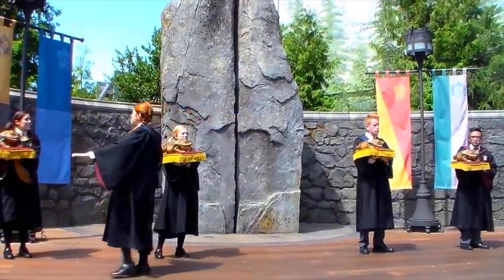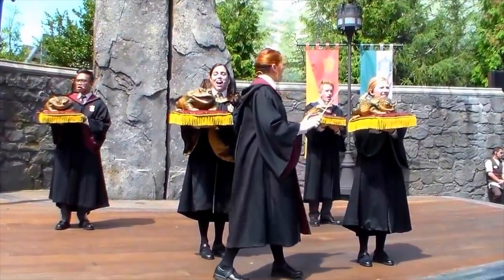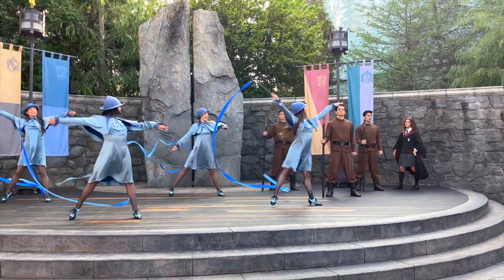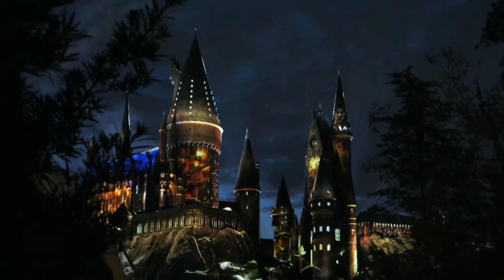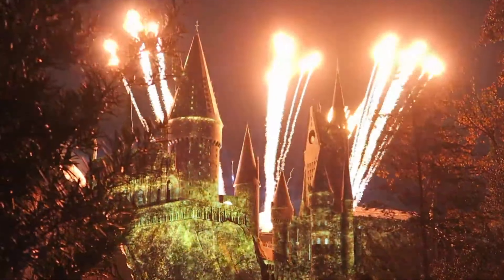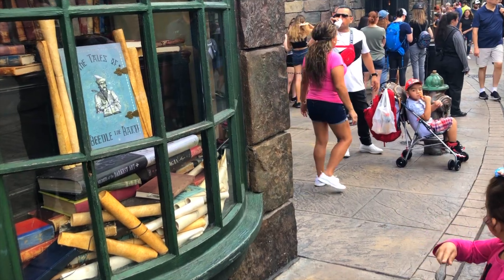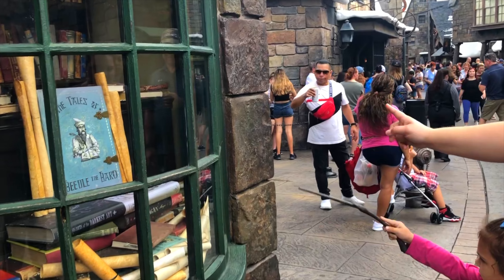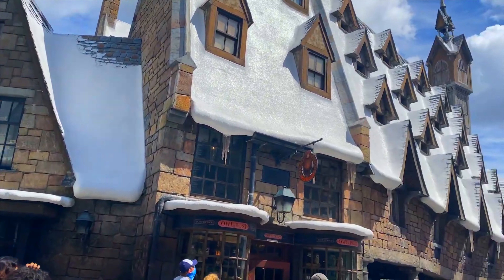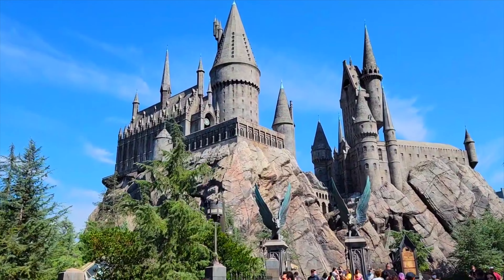Throughout the day you can watch one of two shows. Frog Choir is an acapella performance of some Hogwarts students and their frogs as they sing familiar wizarding songs. And the Triwizard Spirit Rally sees the students of Hogwarts, Beauxbatons and Durmstrang perform dances to cheer on their classmates. In the evening you can enjoy the special projection show The Nighttime Lights at Hogwarts Castle. It celebrates the four houses of Hogwarts, backed by the legendary John Williams musical backdrop. The show changes throughout the year with unique versions during the Halloween and winter holidays. Also throughout the land there are many different interactive wand experiences which helps bring the wizarding world to life. Just like in Orlando and other Universal resorts, Hogsmeade has been a huge success for good reason.